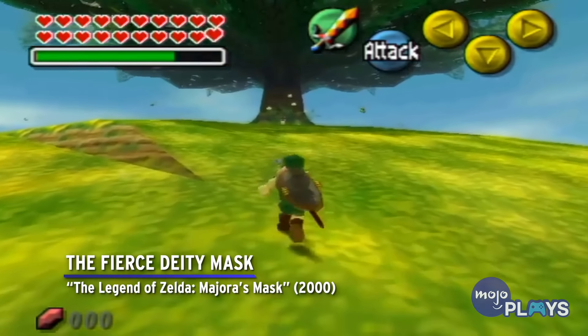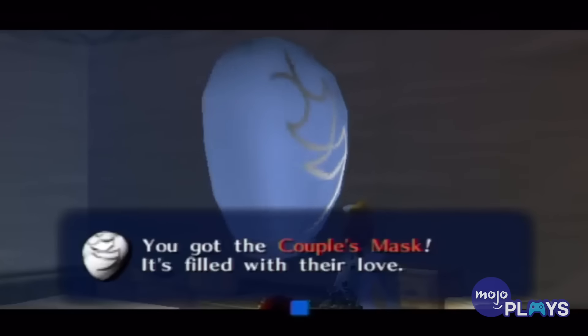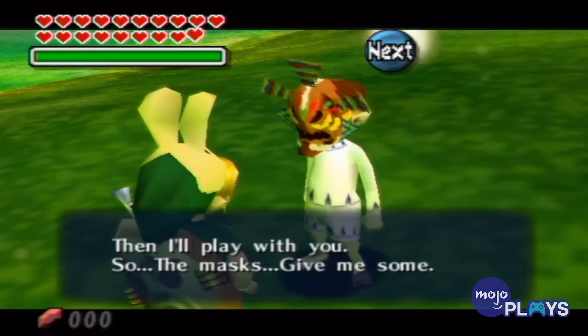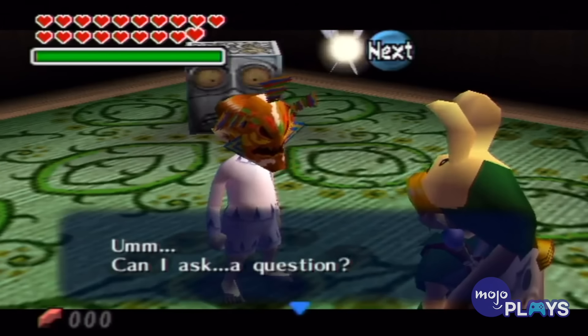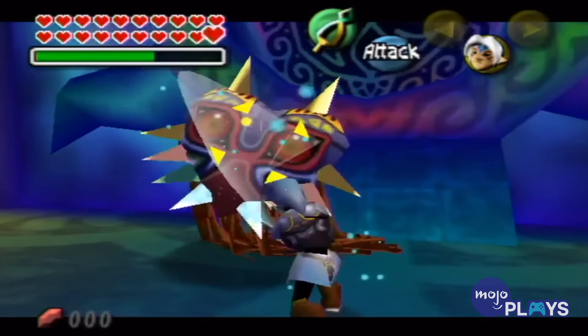The Fierce Deity Mask — The Legend of Zelda: Majora's Mask. There are a few masks in Majora's Mask that are pretty challenging to unlock. For example, the couple's mask is earned after one of the hardest, longest side quests in Zelda history. Of course, that means the mask you only get from earning all the rest has to take the cake. Once Link makes it to the final section, he can trade away the 20 minor masks to the four children running around the tree. And then play some very intense hide-and-seek. Only then will the child sitting under the tree gift him with the Fierce Deity Mask. It grants him the ability to make any boss, including the final one, seem like nothing in comparison. So it's more than worth getting.